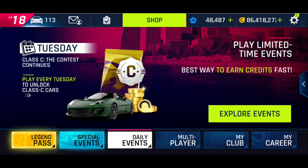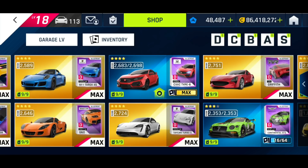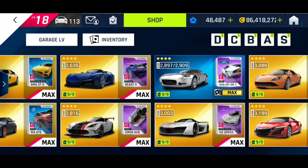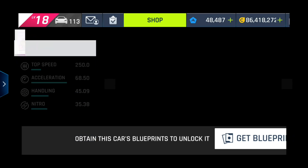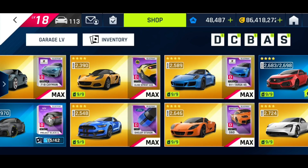We can see some of the new cars in the garage. I can see some of the new cars — I couldn't see a D-Class car at first, but it is there: the DaVinci. I have all the max stats shown on my Discord server.